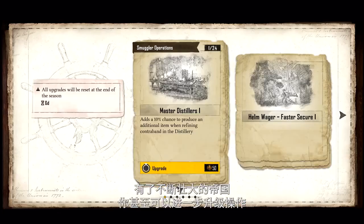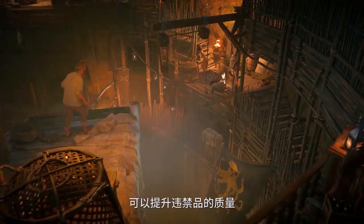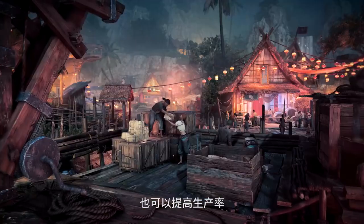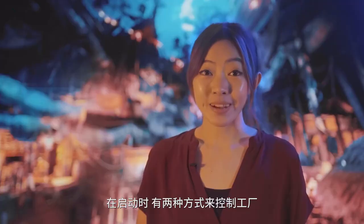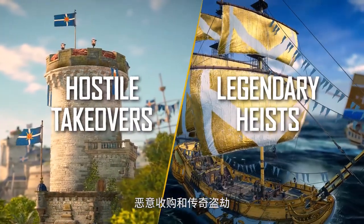With a growing empire, you can elevate your operations even further by investing in upgrades for your manufactories — be it increasing the quality of your contraband or improving the rate of production. At launch, there are two ways to take control of manufactories: hostile takeovers and legendary heists.